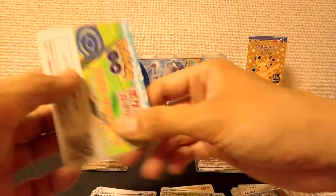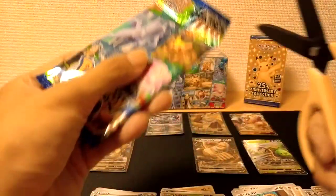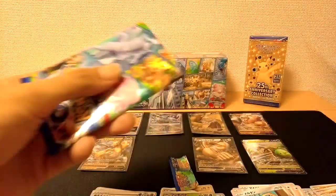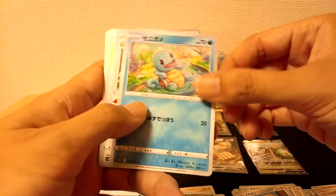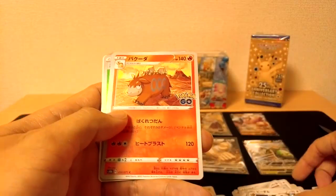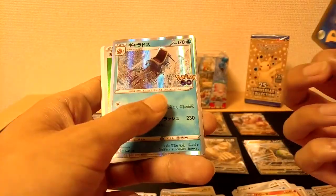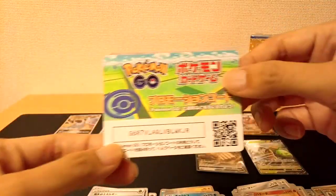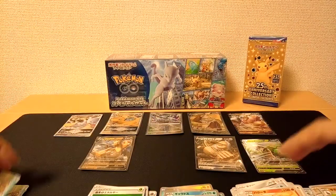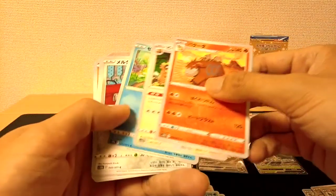I believe the last pull we're looking for is going to be the Ditto. I hope I didn't pass over it — this is the last pack, so hopefully it's in here. If not, I'm going to sort through the cards really quick and look for it. We have our Squirtle, Beaveral, Camerupt, Pupitar, and our Gyarados as our Rare, and we have ourselves a Grass Energy and the last promo card. I want to look through these singles one more time — at the bottom there should be a Ditto symbol, so let's look for that.